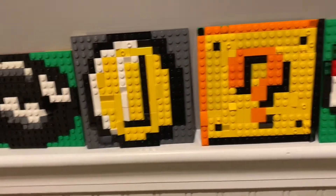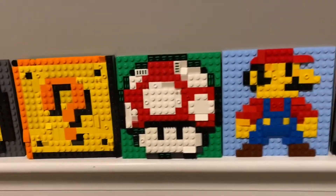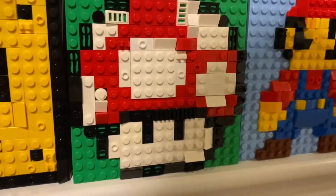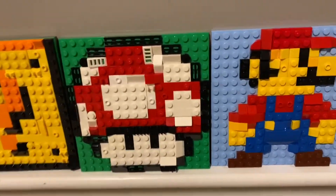Over here we have the coin and the question mark block. These two are really iconic in Mario. Then we have the mushroom — this one is from Super Mario World, which is kind of just okay. I might revisit this one in the future.